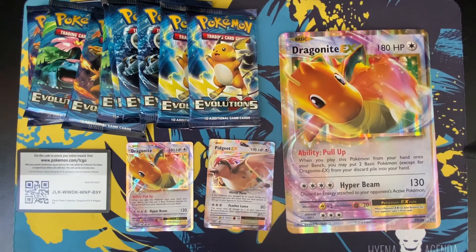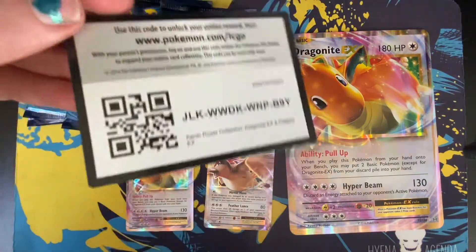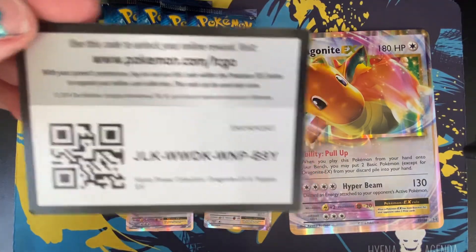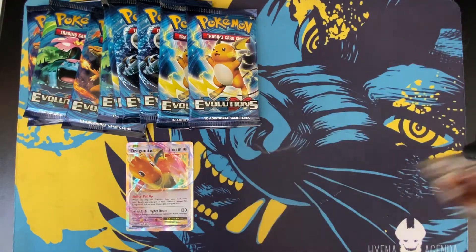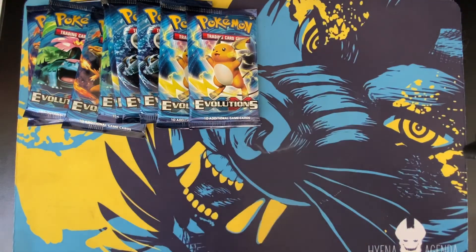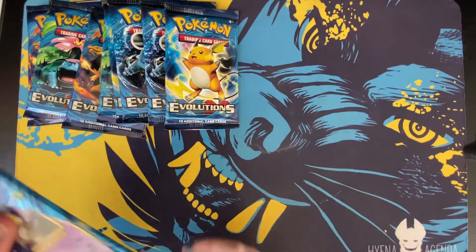This box, if you weren't aware already, comes with 10 Evolutions packs, 2 EX cards of Pidgeot and a Dragonite, as well as a Giant Dragonite card. Here is the code card for those Dragonite and Pidgeot GX cards. I'll set these to the side and begin opening to see what cool things we can get from this set.